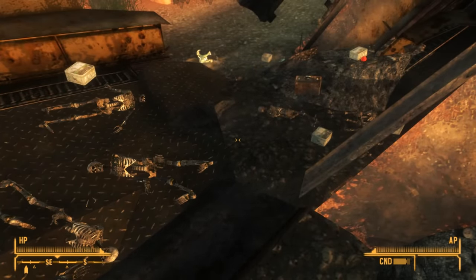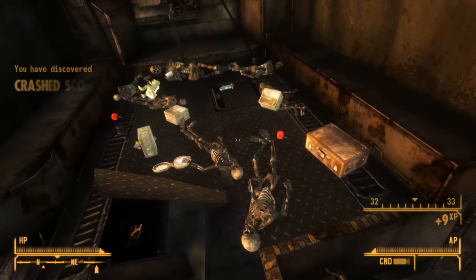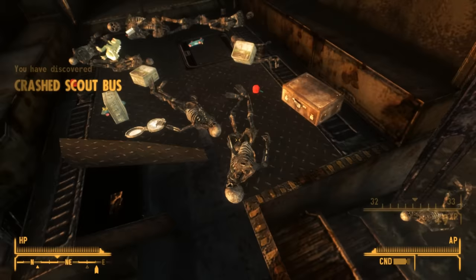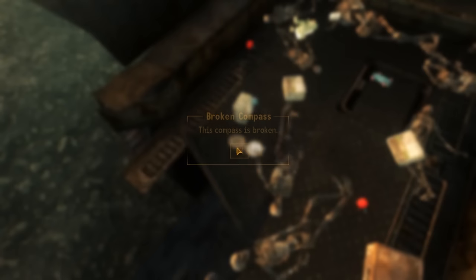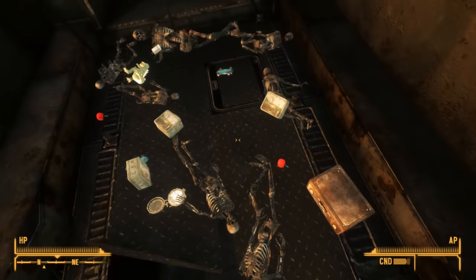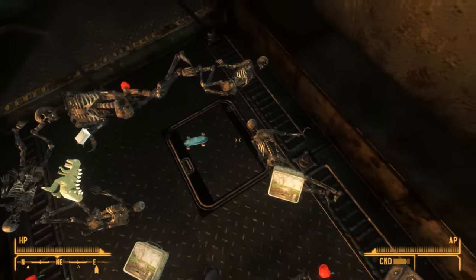We don't know what kind of scouts these were — Boy Scouts, Girl Scouts, Weeblos. But before the apocalypse, this valley was a national park: Zion National Park. It's likely that these scouts were going on a camping trip here. Inside the bus, we find their personal belongings scattered all over: toy cars, lunch boxes, cherry bombs, even some Dinky the Dinosaur toys.